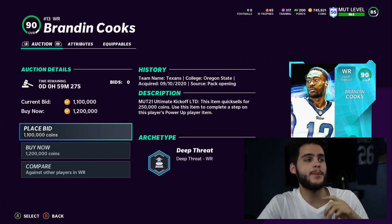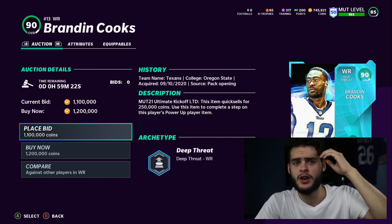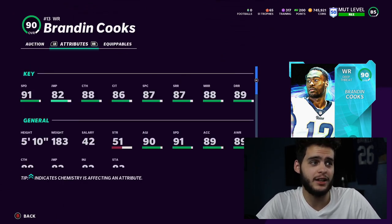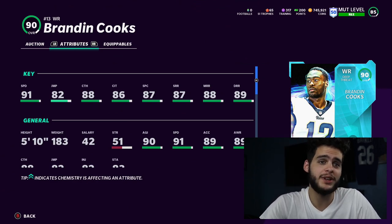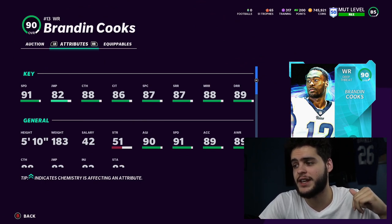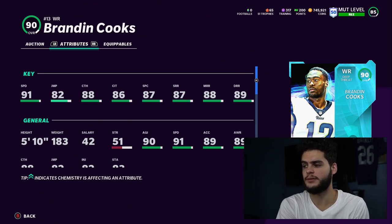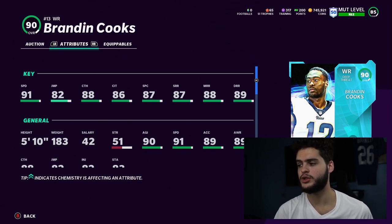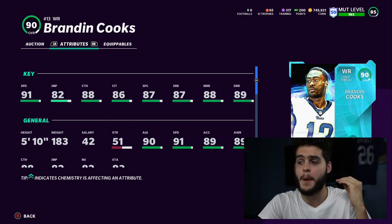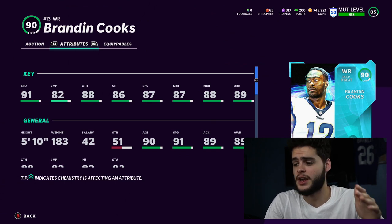We have a limited-time card — Brandon Cooks, 90 overall wide receiver for the Houston Texans, is the LTD for the kickoff promo. Quick sells for 250,000 coins — do NOT do that, sell him at first price. 91 speed base, and powered up and chemmed he'll get 92 speed, 83 jumping, 89 catching, 87 catch in traffic, 88 spectacular catch, 88 short route running, 89 medium route running, and 90 deep route running. With West Coast chem you'll hit 90 deep route running, 90 medium route running, and 90 short route running. He's literally Tyreek Hill and DeAndre Hopkins combined — the best wide receiver in Madden by a large margin. This card is freaking ridiculous.